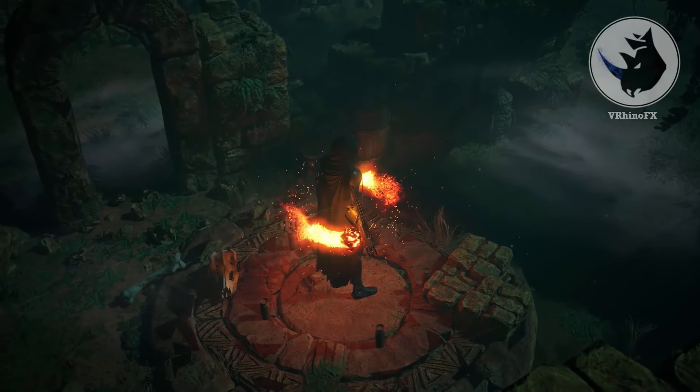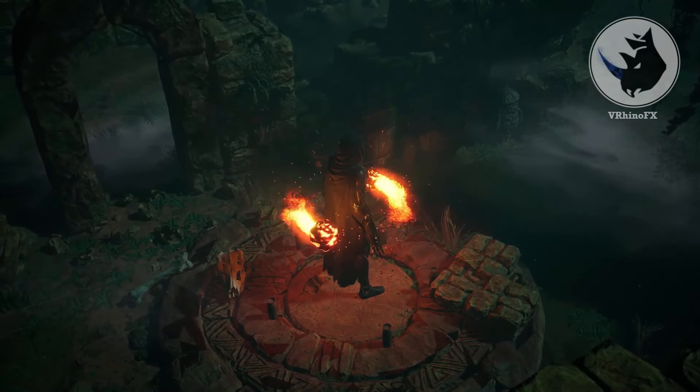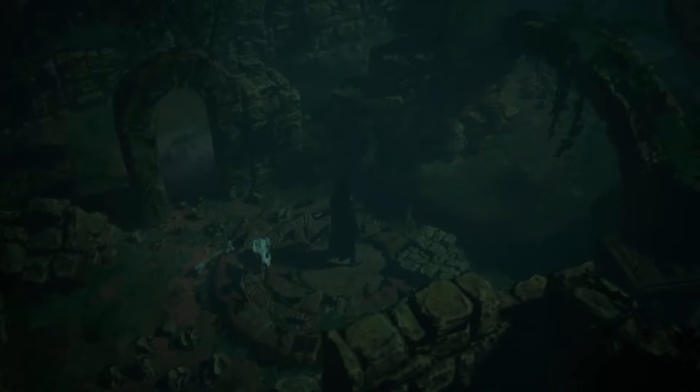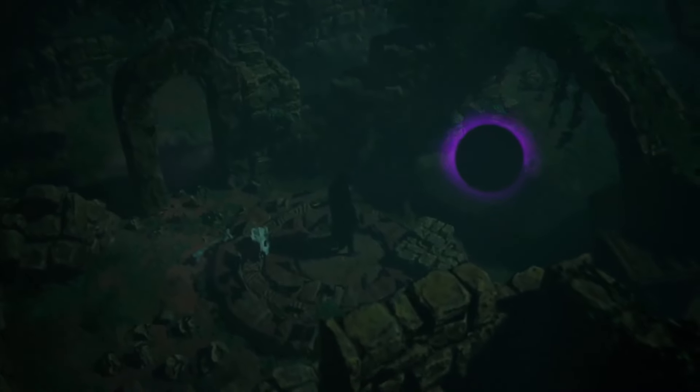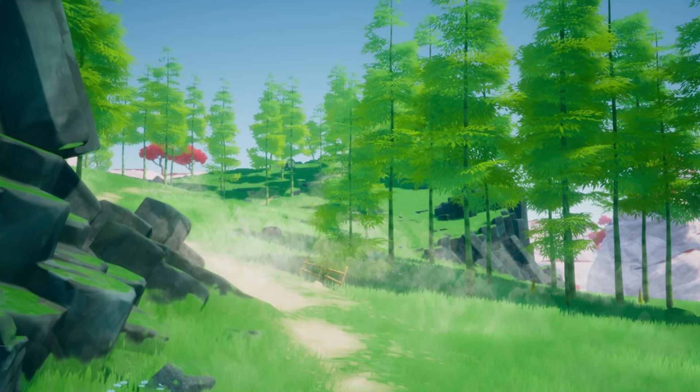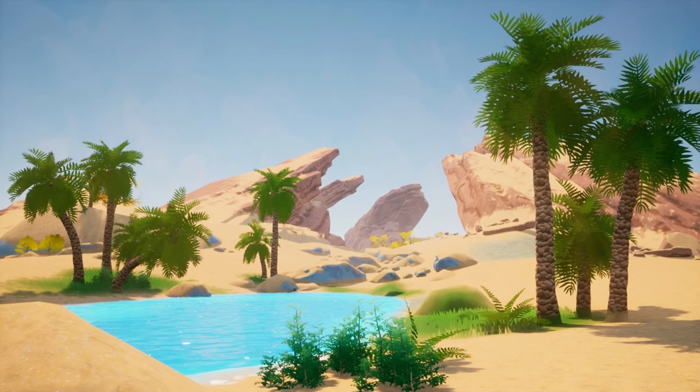The first asset we have is the Mega Magic VFX bundle. This bundle includes 61 unique visual effects like magic auras, shields and explosions. It's optimized, super easy to use, and fully customizable — perfect if you're looking to add some magic to your game.